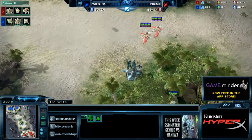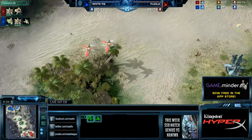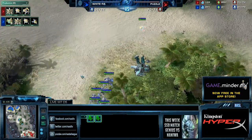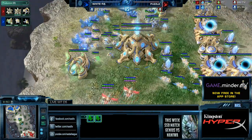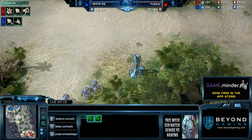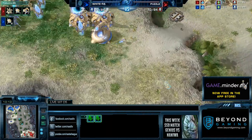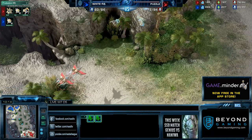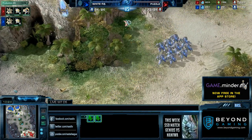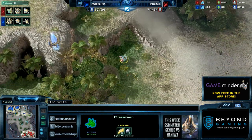WhiteRaw isn't faking aggression — it's more about having map control, limiting his opponent's options in case of an Immortal push, or even a cancelled Nexus Immortal push. Another Observer drops — that's two Observers in favor of Puzzle. WhiteRaw builds a third Observer, but Puzzle picks it off again, leaving WhiteRaw with only one Observer on the map. That's huge, especially with Blink Stalkers.